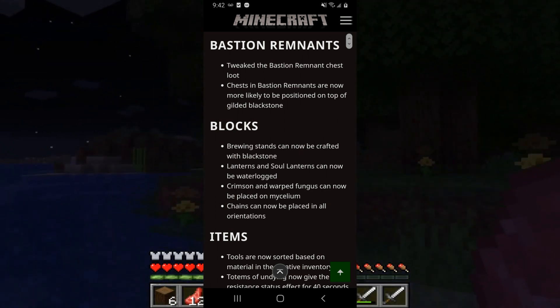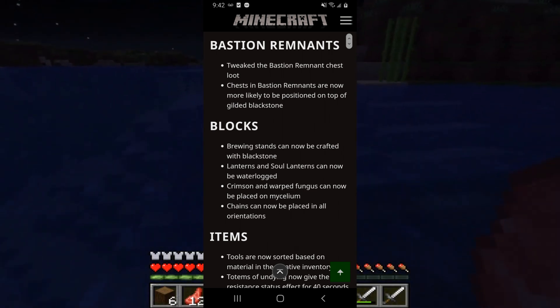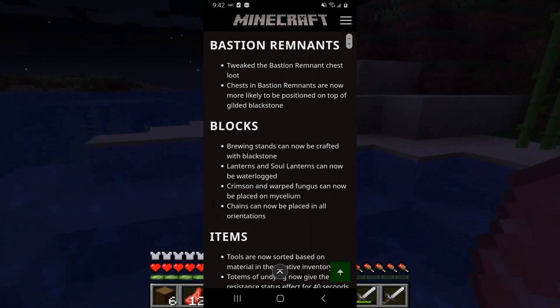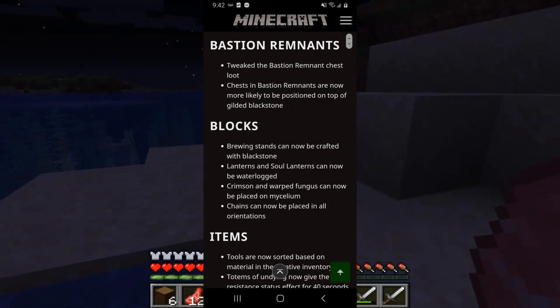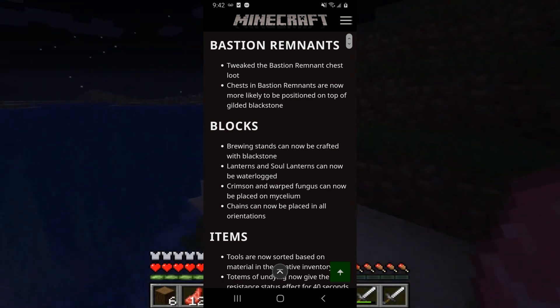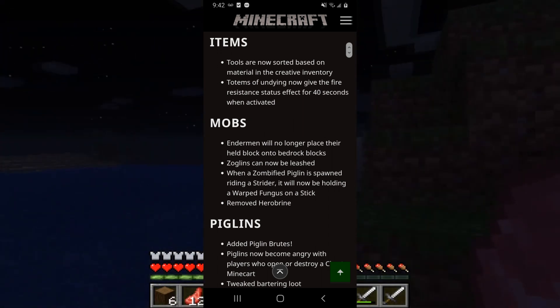Now some changes that were made to the blocks: brewing stands can now be crafted with blackstone, lanterns and soul lanterns can now be waterlogged, crimson and warped fungus can now be placed on mycelium, and chains can now be placed in all orientations.